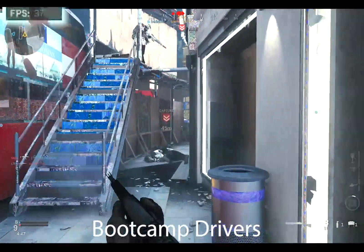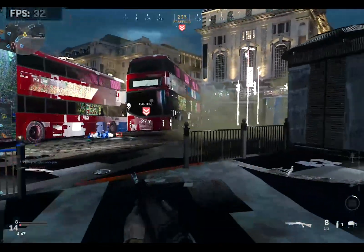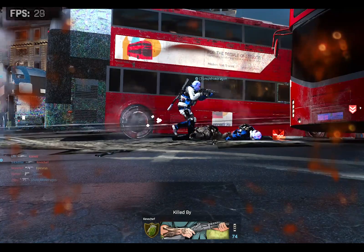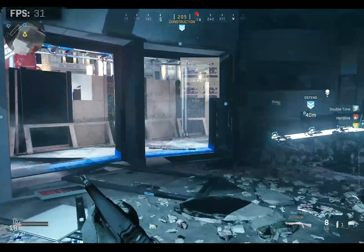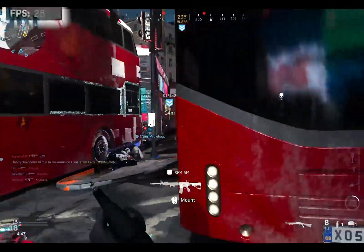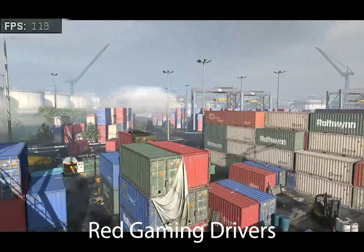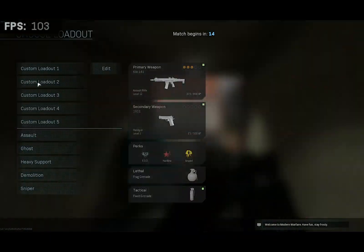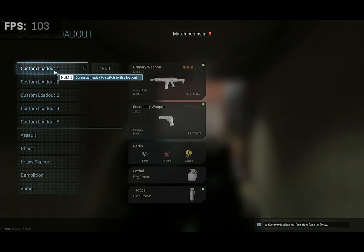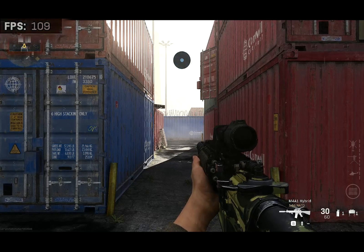Next I wanted to run Call of Duty Modern Warfare with each of the drivers. As you can see with the bootcamp drivers, frames per second are quite low and we're literally seeing lots of graphics glitches all over the place. In the second Call of Duty test with the red gaming drivers installed, the graphics glitches have been fixed and the frame rate has gone up to over 60 and in some cases over 100 frames per second, which makes it much more playable.